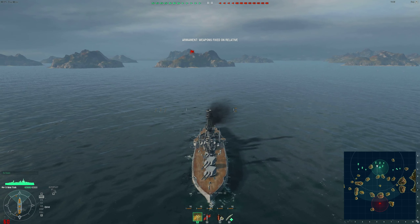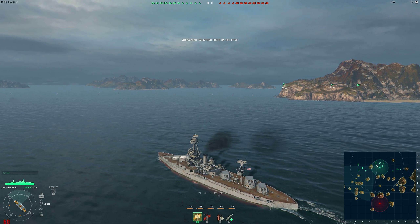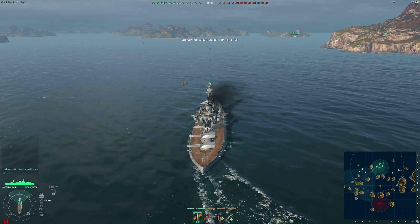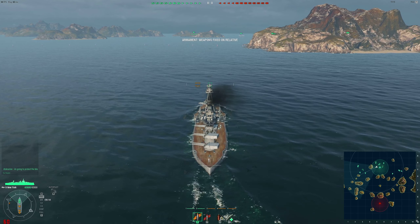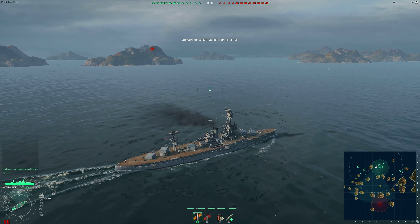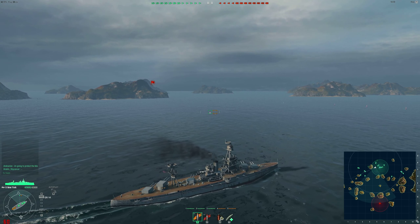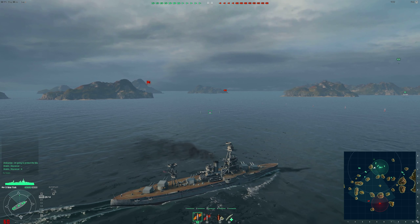I'll set my armament on the left side — port side. I'm trying to learn marine terms, and we'll go on the right because there are two destroyers and two cruisers. If something happens, they should be able to protect me from aerial attack. Someone's saying they're going to protect BBs — that's nice.